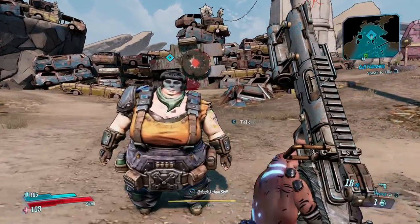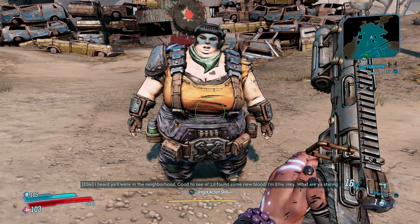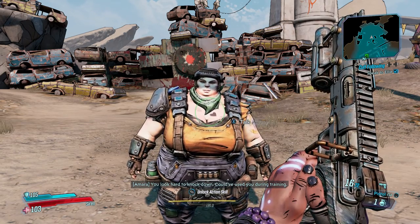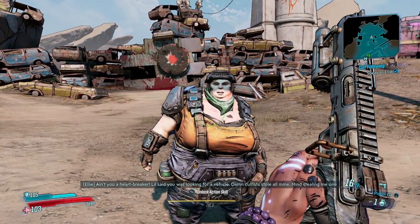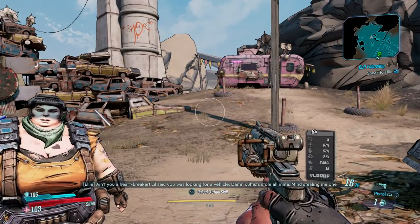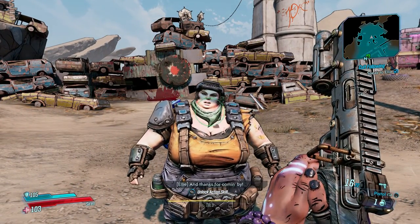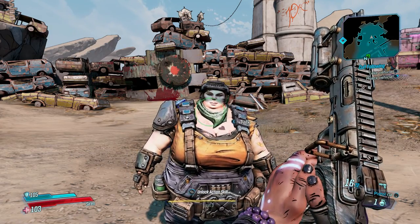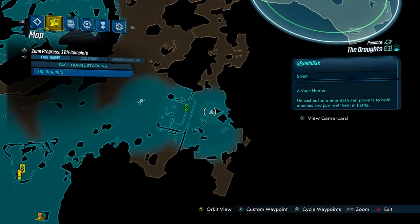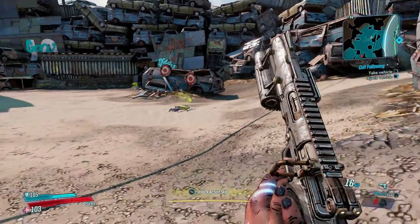Oh my god, I heard y'all were in the neighborhood. Good to see old Lil found some new blood. I'm Ellie. You look hard to knock down — could've used you during training. Lil said you were looking for a vehicle. Damn, Coltus stole all mine. Mind stealing me one back? Then I'll set you up with a catch-a-ride. So I have to go hijack one. This is a pretty big scrapyard — this place is full.